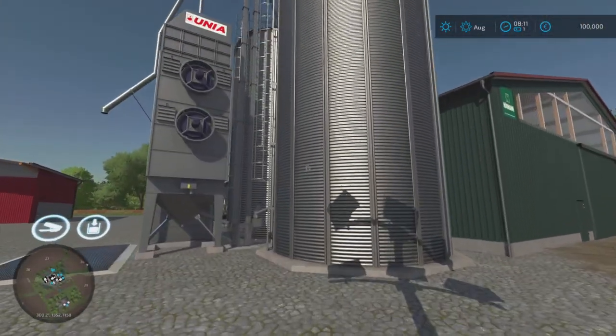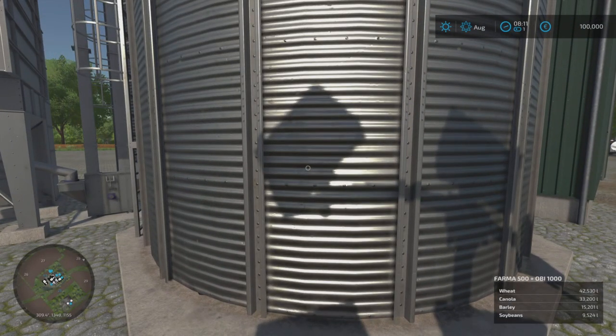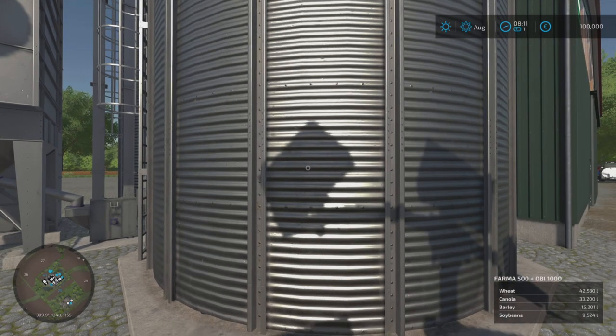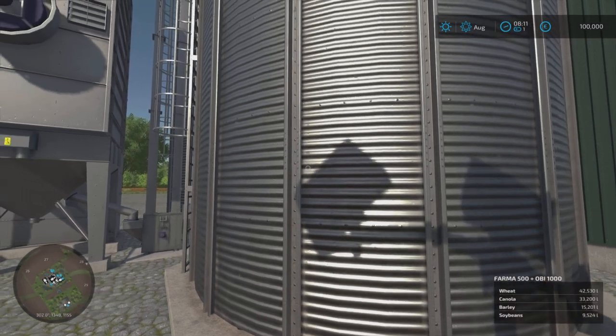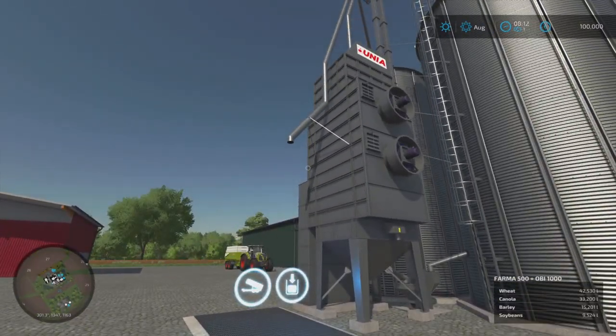This is our silo — it's the Farmer 500 OB1000, so it's a 500,000 litre standard crop type one. As you can see on the bottom right, there is that amount of crops in there, which is cool. Tip in, pipe out.